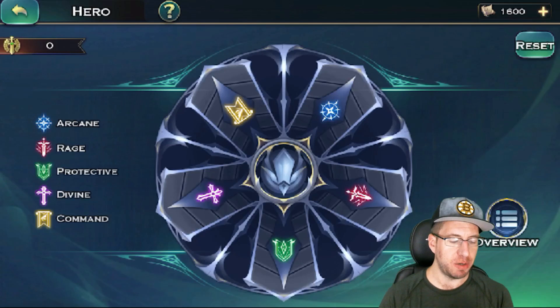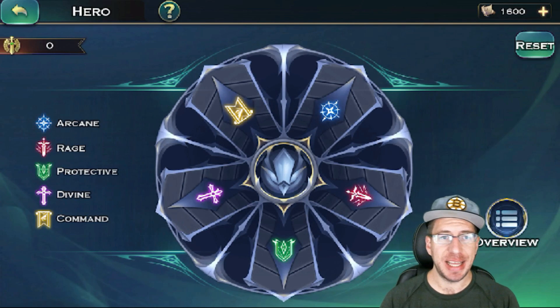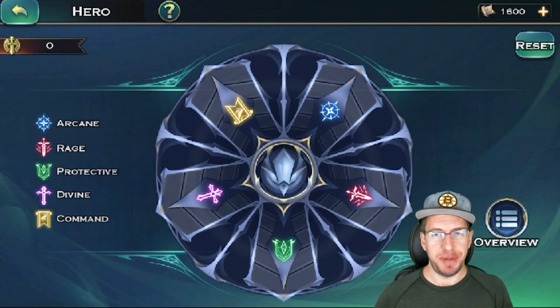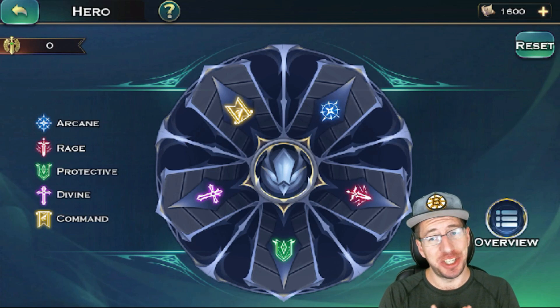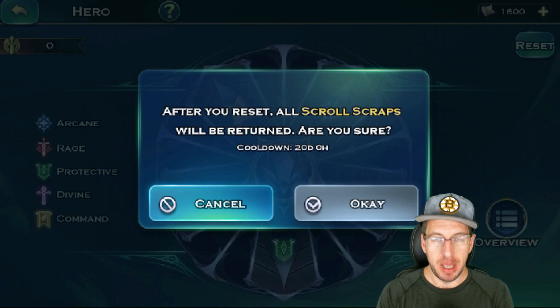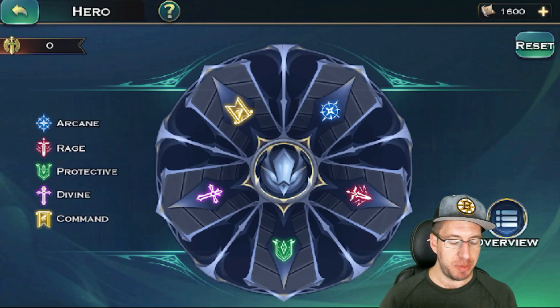You'll need to be cast level 40 in order to do this. Once we're in here, we can find out exactly how many scraps there are in the top right-hand corner. Also, take your time when you do this — you don't want to mess up, because there is a reset, but with this reset there is a 20-day cooldown. So be very careful the first time you go in.